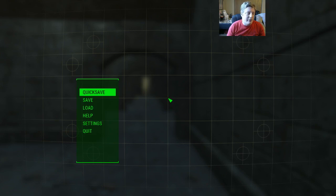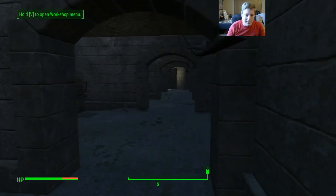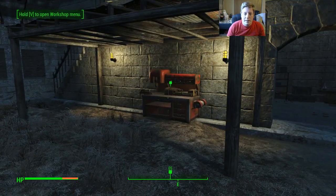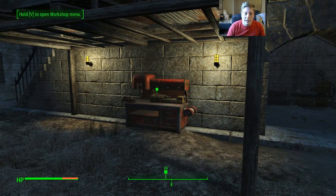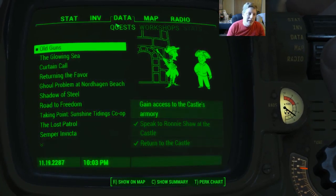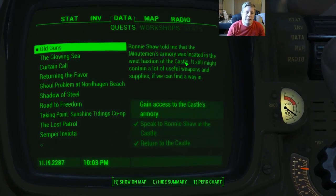Hey guys, tbeefs here with a little more Fallout 4. You have a mission here in what they call The Castle, and the quest will give you a marker on your workshop. But if you talk to the lady who gave you the quest, it says something like 'find a way to get into the armory.'